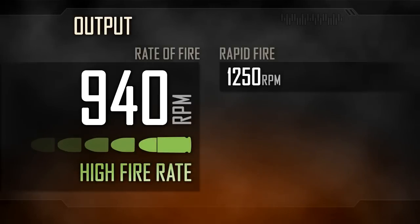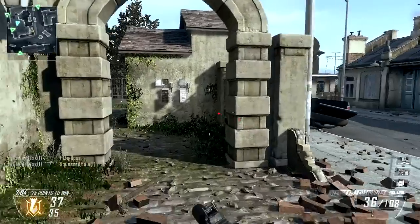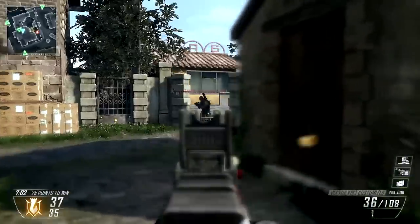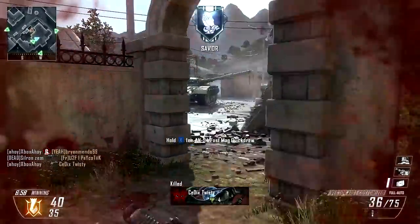The Vector's rate of fire is an asset, however, with the weapon spewing up to 940 rounds per minute towards your target. Rapid fire takes this to 1250 rounds per minute, although this comes at the cost of increased recoil, decreased range, and worse hipfire spread.